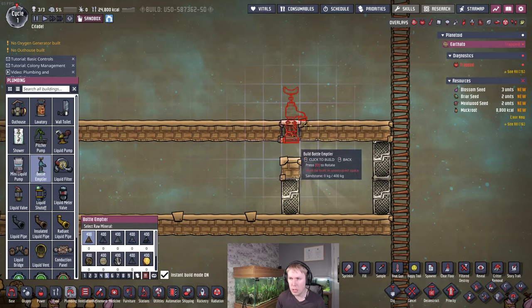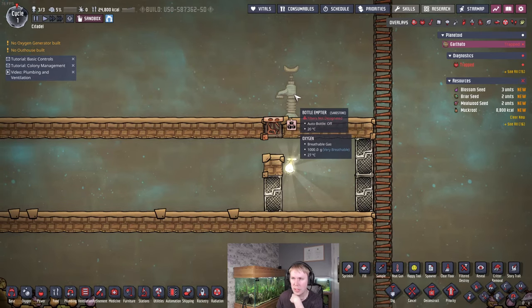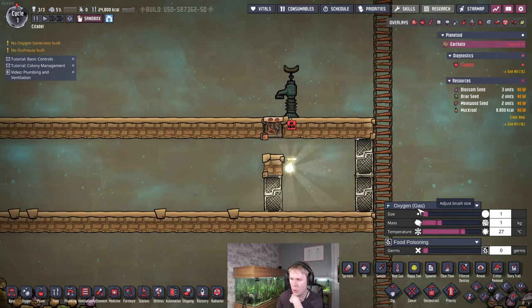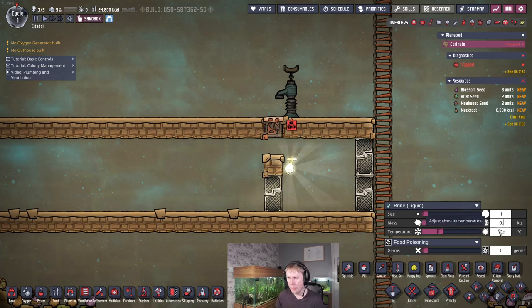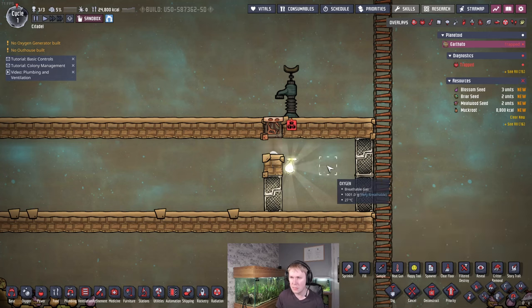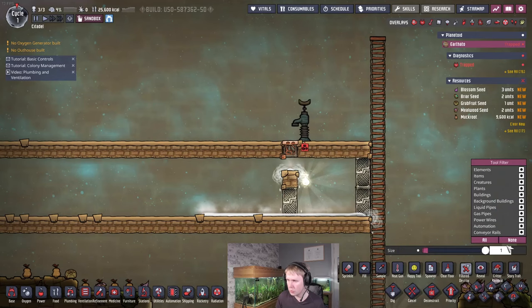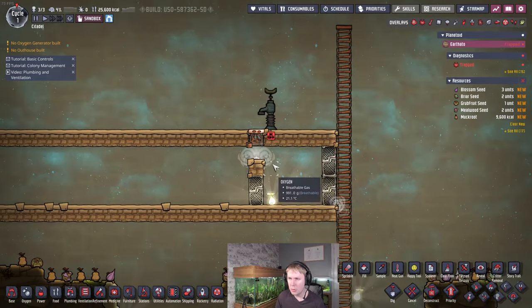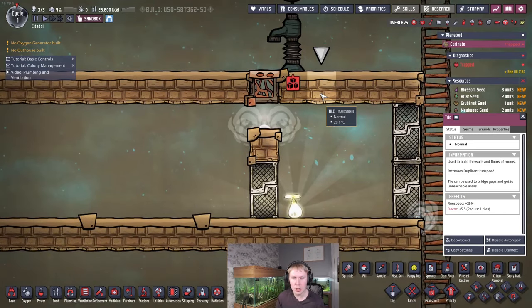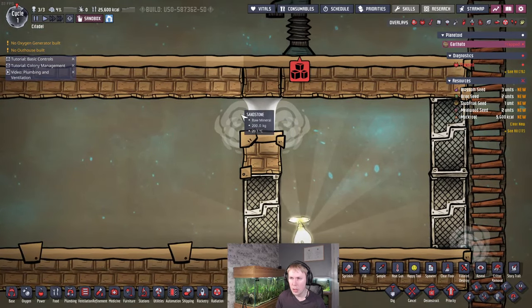We're going to put a mesh tile here and drip some liquid in. It doesn't really matter what liquid you use — salt water or brine is pretty good. Just use a bottle emptier and drop a small amount of liquid. If you put say 10 kilograms in with the bottle emptier, that's going to spill over the edges, and then you can just mop it all up and you'll have this little blob left. Then seal this back up and the liquid is going to form a barrier connected to both the top tile and the bottom tile.